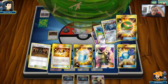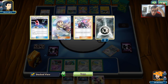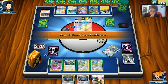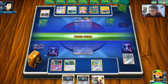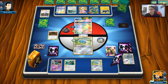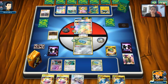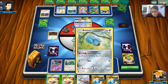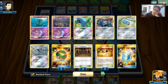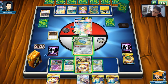If we can hit a Choice Band, Union Energy, and Garbodor here, we might actually knock out Tapu Bulu with two Shrines in play - that would be a very big play. We didn't get a Rare Candy, so we'll have to do Cynthia for six. We didn't get a single Metagross off of that - we had the Candy but no Metagross. That probably wraps up this game.